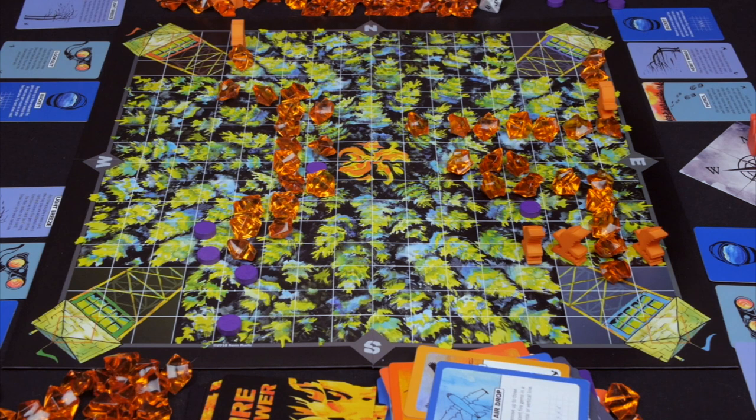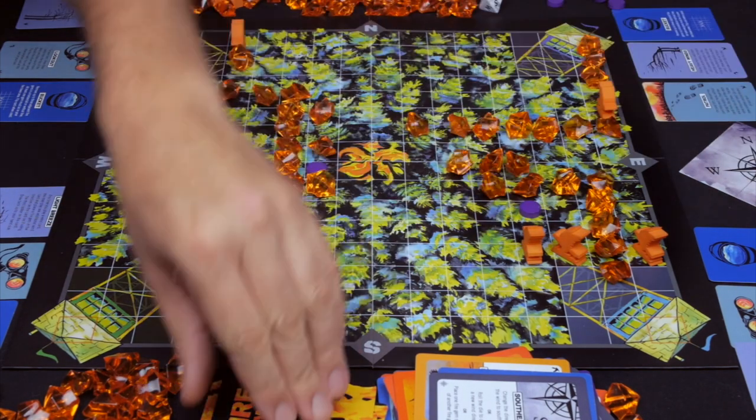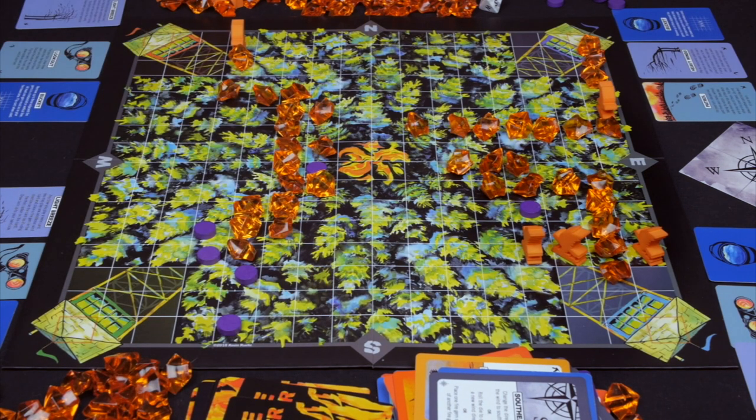It's red's turn. Red adds one to the north but deliberates: take out purple and risk them becoming shadow of the wood, or deal with their own situation. Red decides to take care of themselves — changing the wind to the south — and spares purple by drawing back up.